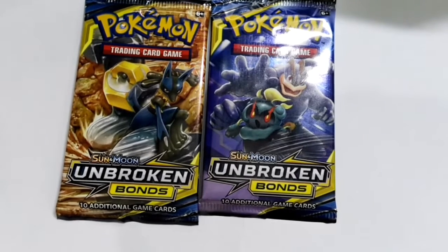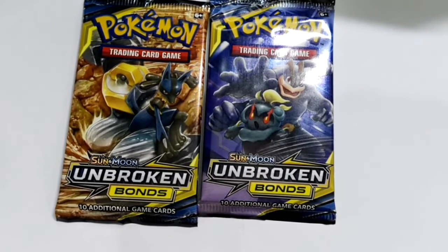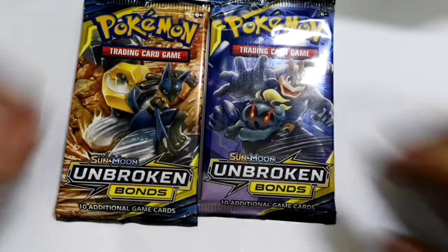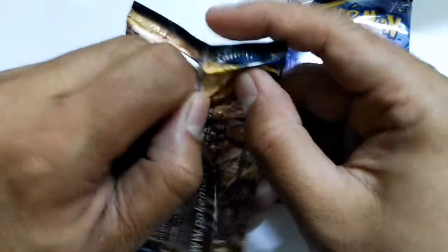Hello YouTube and Pokemon fans, welcome to my channel TMGTG. Today I got two packs of Sun and Moon Unbroken Bonds. The chase for Reshiram and Charizard team-up continues — let's see what I pull.